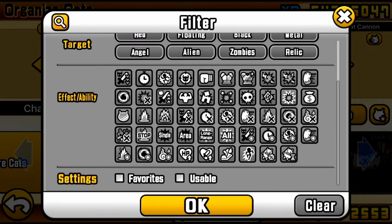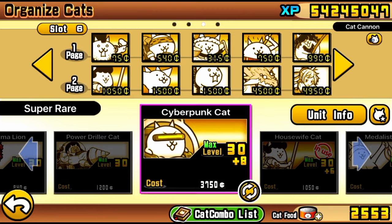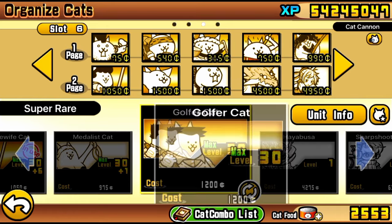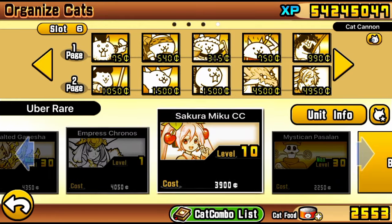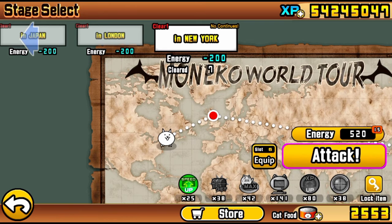I do recommend taking on this stage later down the line, maybe when you have a couple of Manics and have developed your gacha units with true forms. Some talents can help a lot, but it isn't so hard that you'll need talents or boosts. All you need is level 32 forms and that's pretty much it. Manic Cats help greatly, and Manic King Dragon can help with everything in both parts of this level.